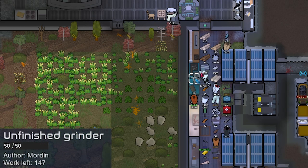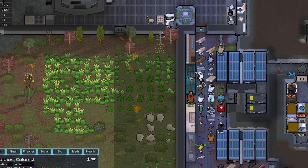I think I will have Morden finish up this grinder though — if it ends up being excellent or masterwork that could be really good, because grinders as a tool are actually pretty good in combat. He's already done 90 work on it with only 147 left, so we're just going to finish that up. In our prisoner cell we also have some prisoners healing up.